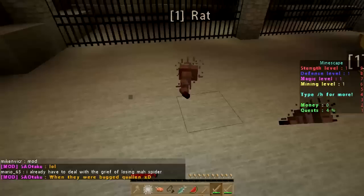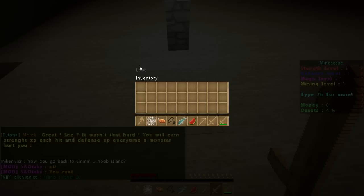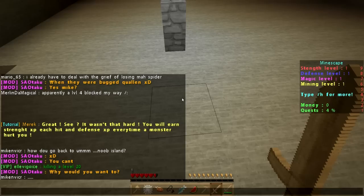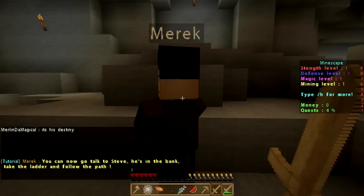He is killing a rat right there — let's kill this one. Another guy's trying to help me kill it. This is the loot screen — anytime you kill something, this screen pops up. If there's any loot available, it'll appear here. Merrick says: 'It wasn't that hard. You will earn strength XP each hit and defense XP every time a monster hurts you.'